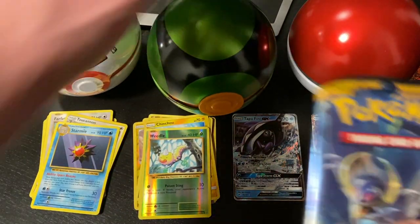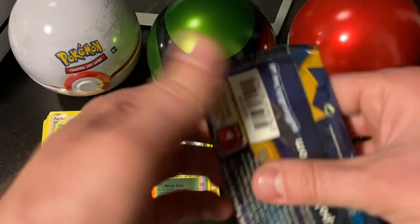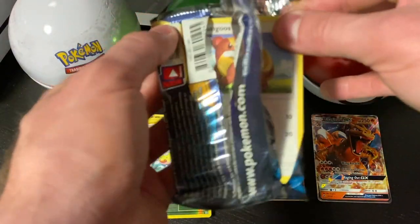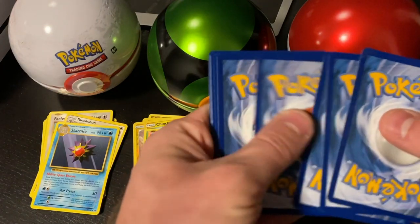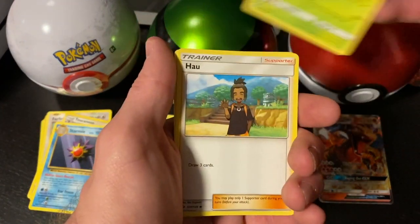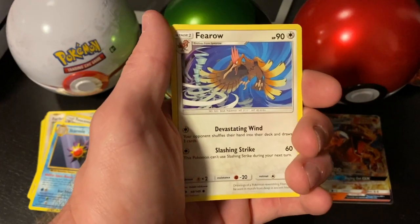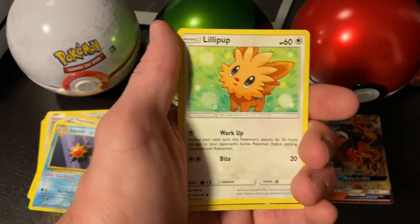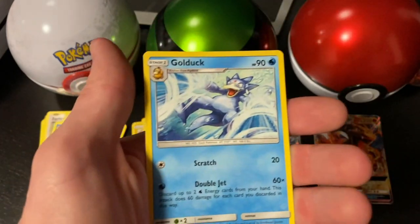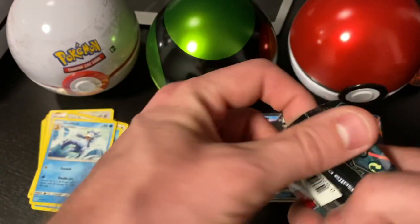Now the green pokeball tin — came with a Sun and Moon, Sun and Moon Burning Shadows, and a Primal Clash XY. Starting with Sun and Moon: energy, Darkrai, Wishiwashi, Yungoos, Litten, Pyukumuku, Parasect, Lillipup — so cute! Reverse holo Hypno, and a Golduck for our rare.